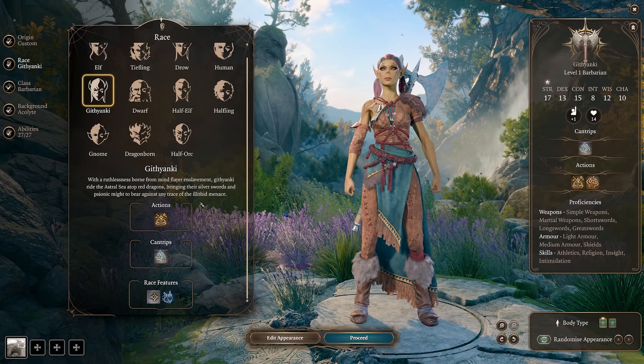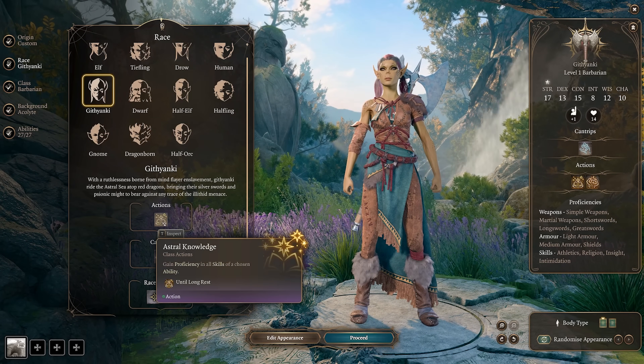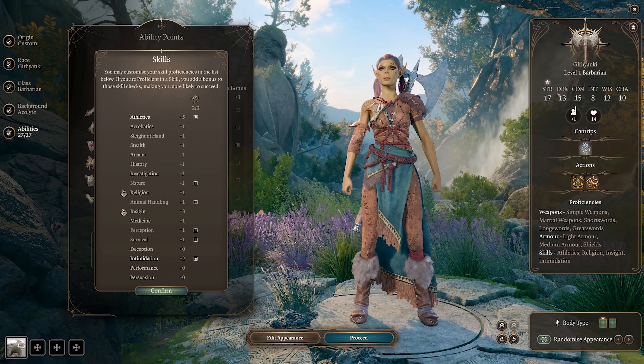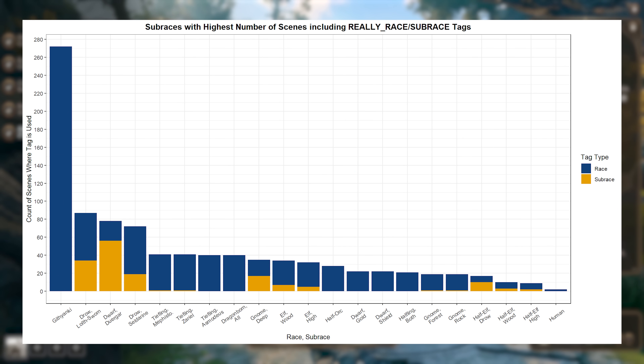Next up is the race with the most unique dialogue options in Baldur's Gate 3 — Githyanki. A Reddit user posted a chart showing which race and subrace has the most scenes with race/subrace tags. Lolth Sworn Drow already has many race-specific options, but Githyanki has more than triple that amount. If you haven't played Githyanki, you'll want to give it a try to see all those unique dialogue options.